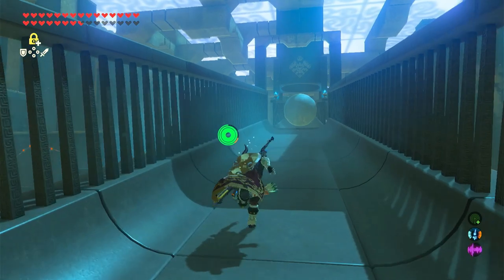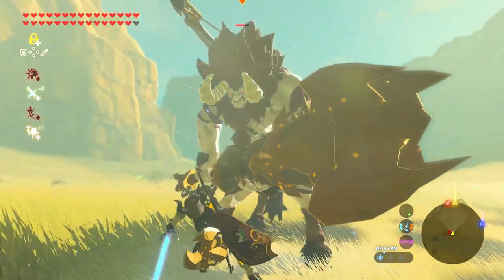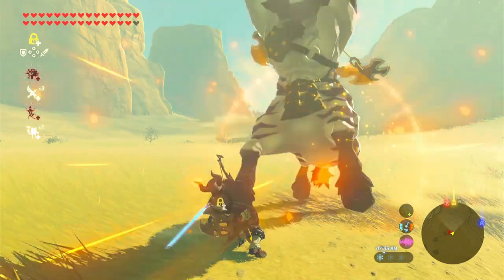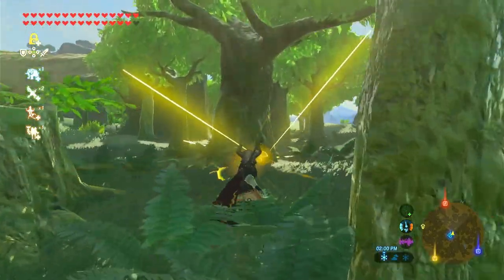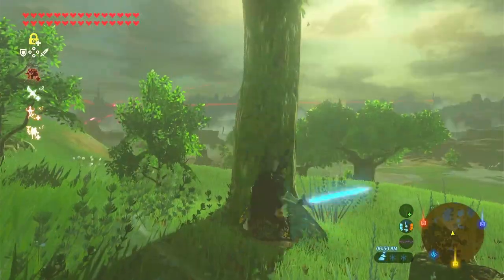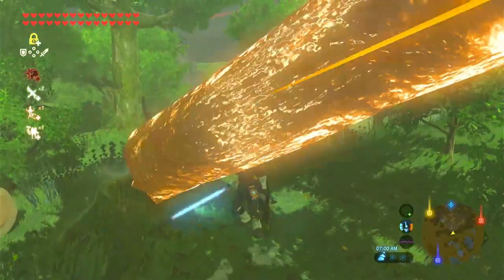In 3rd place, I have the Stasis Rune. This rune allows you to pause objects, and eventually when you upgrade it, enemies. This is one of the best runes for three reasons. First, pausing enemies allows you to freeze an enemy in their tracks and get a couple of free hits on them. Also, this rune highlights all possible objects, which is useful for finding enemies and weapons in forests. And lastly, you can freeze an object, hit it while frozen, get on it, and use it for fast transportation.